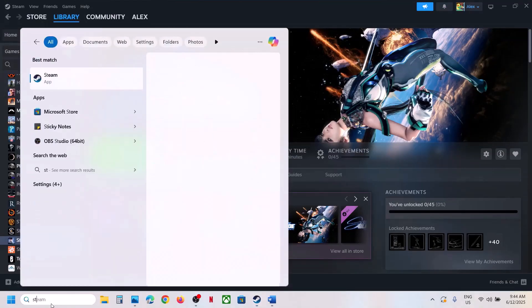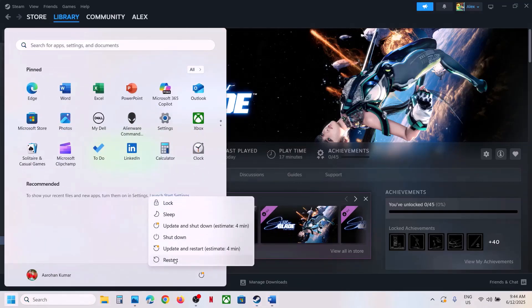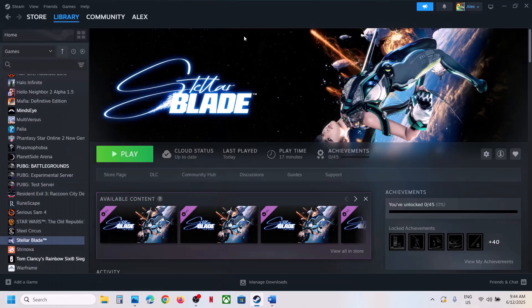The first step is to restart Steam — just exit Steam and then relaunch it, and then check. If that does not work, restart your computer. Do not ignore this step, just restart your computer once, and after the system restart launch the game.